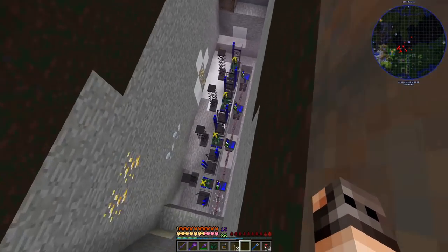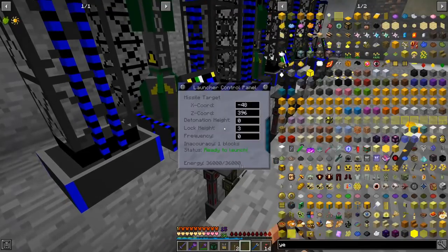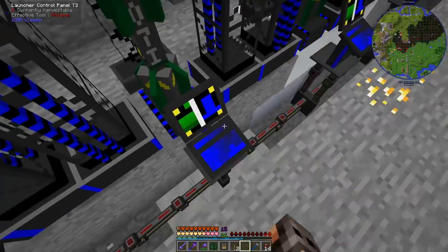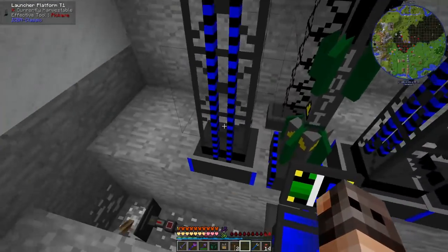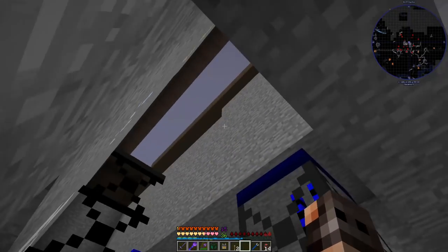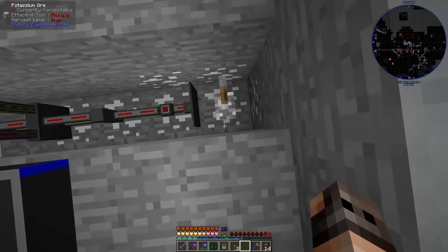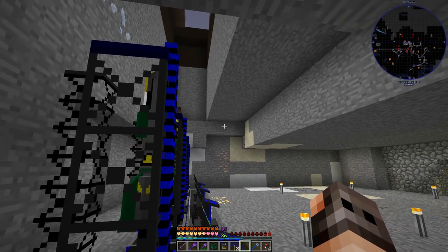Here is the first set of missiles. I've already set in the coordinates and hopefully they're going to cover a large area near the spawn place of the raiders near the river. We're going to give it a test and see if they'll cover the area and not hit the door. I'm actually scared — let's fire it anyway.